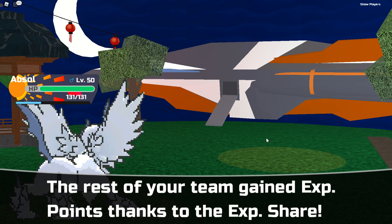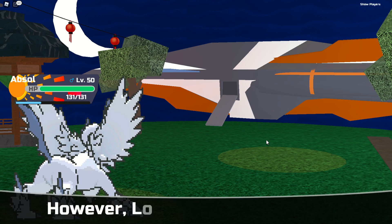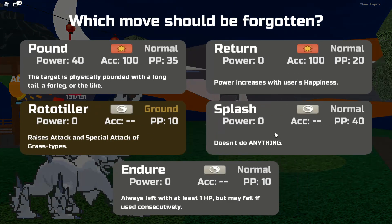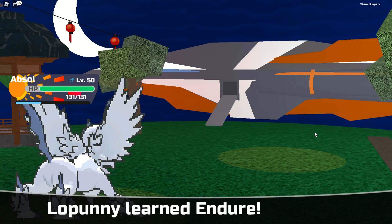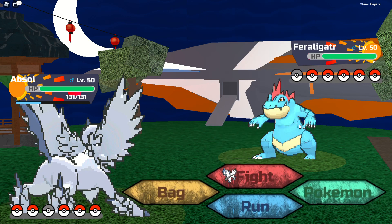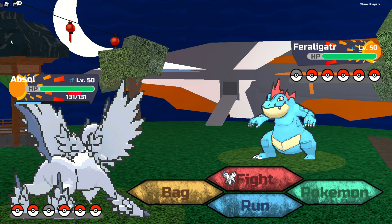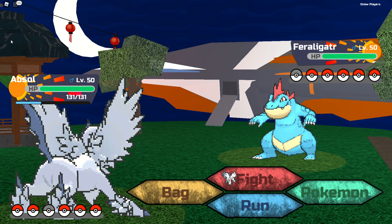Raboot — I hope my rabbit levels up sometime. Let's see what moves it's got already, yeah let's get rid of Splash. Calm down! Feraligator — Feraligator! Here we go.